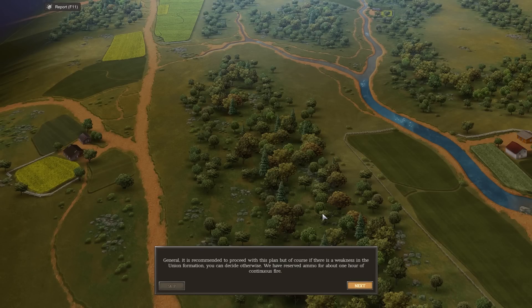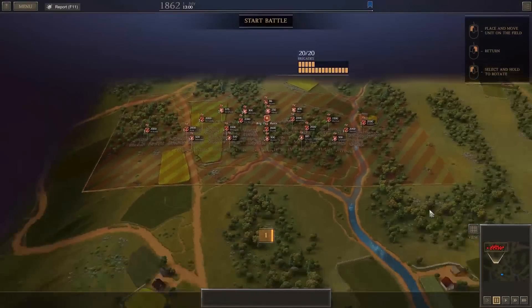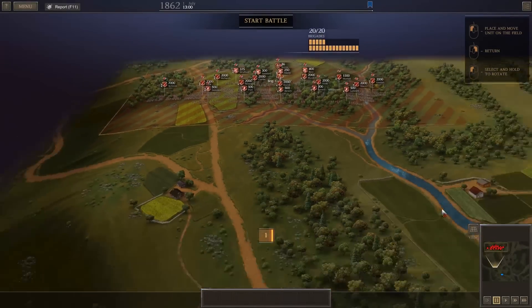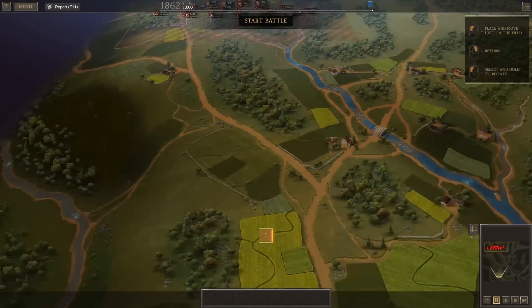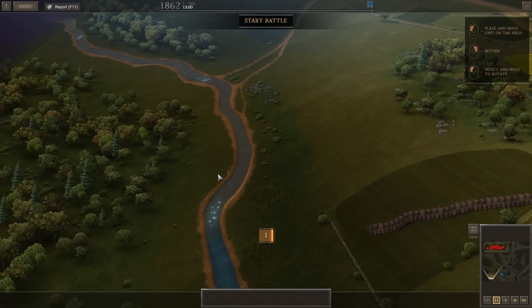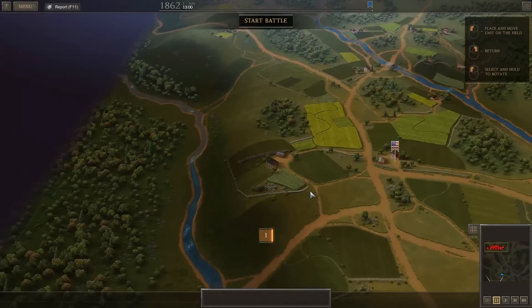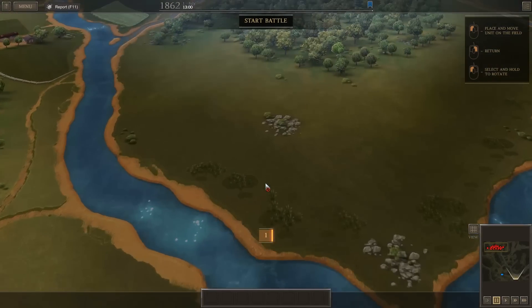Dear lord, look how many troops we have. Oh my word, I'm so happy right now. So there's that point but we can't reach it yet. It looks like this access point is where we would come in from the side, right where those rocks are. And over here, there's that bridge that they're recommending we don't cross. Actually, we can cross there — I didn't know that!